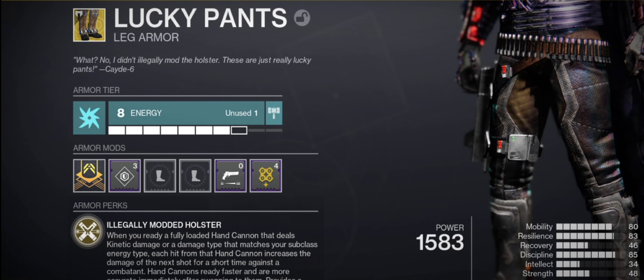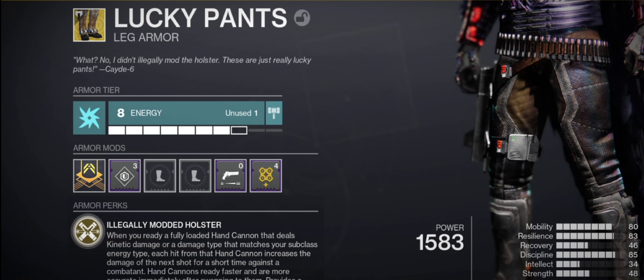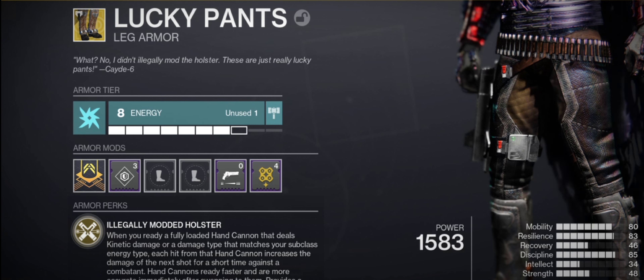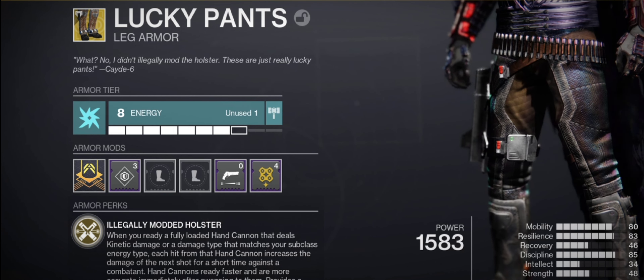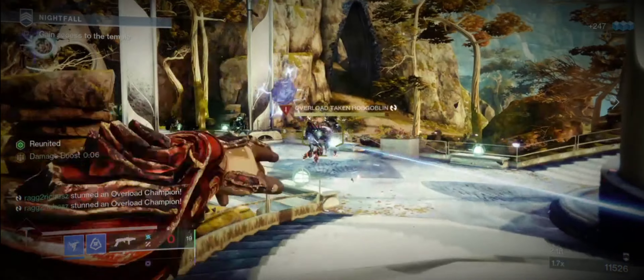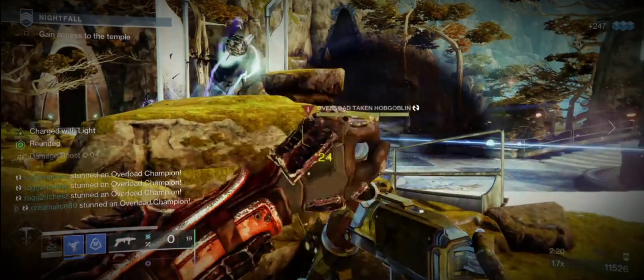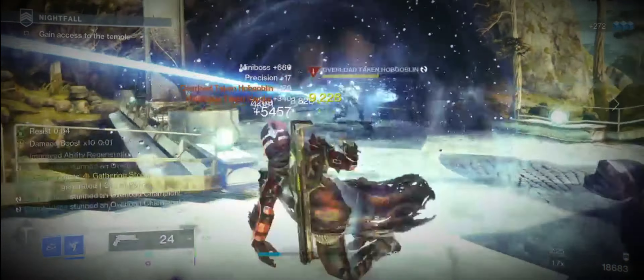Our exotic pick is Lucky Pants. This exotic massively boosts our damage with kinetic or energy hand cannons that match our subclass. Drawing a fully loaded hand cannon gives a massive 60% increase per hit for 5.5 seconds, maxing out at a ridiculous 600% damage increase after 10 hits. This stacks with the already 43% damage buff from Rending, so ideally we want to be hitting 10 stacks as fast as possible to take full advantage of the 600% damage buff.